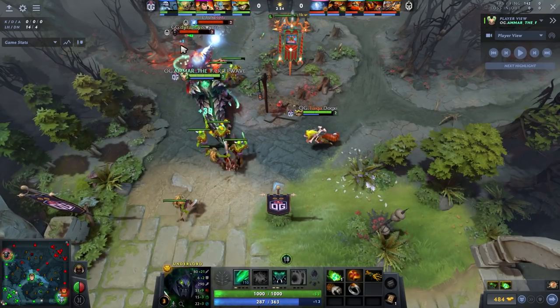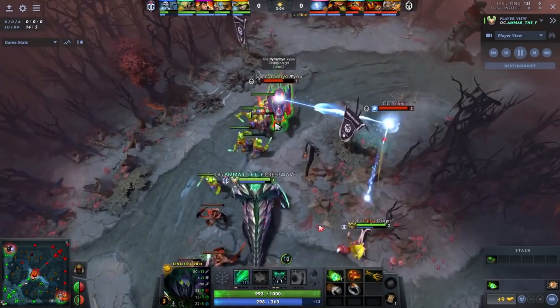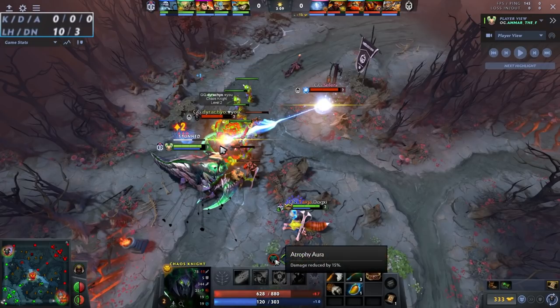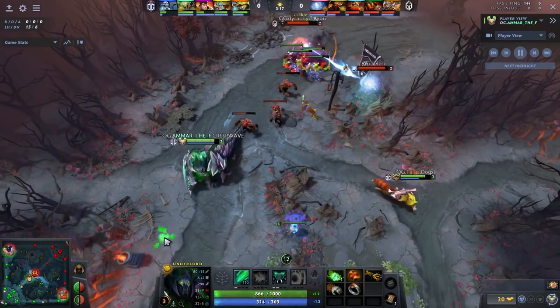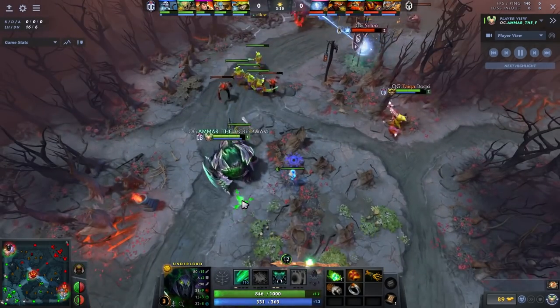Why put two points in E? Number one, it doubles the damage you get per creep death — you get four damage per creep. In this lane his only goal is to completely grief the CS of Durachio. Level two Atrophy Aura reduces enemy damage by 15 percent — Durachio and CK have very high base damage, so he's currently losing 11 damage, down to 67, compared to Amar's 95. If you get decent at last hitting with a bracer, it's very easy to have a ridiculously good creep score.